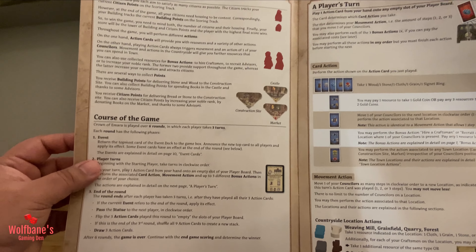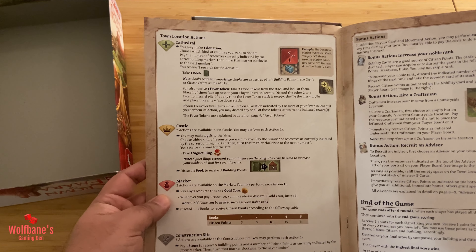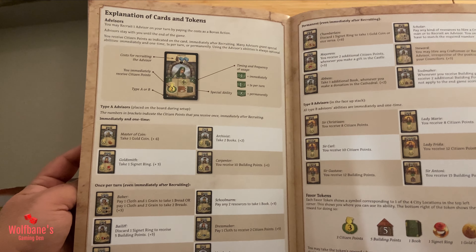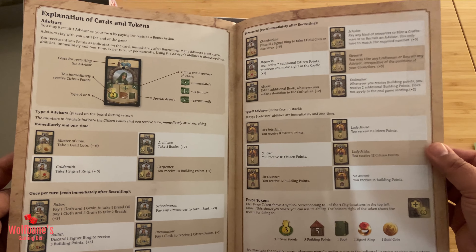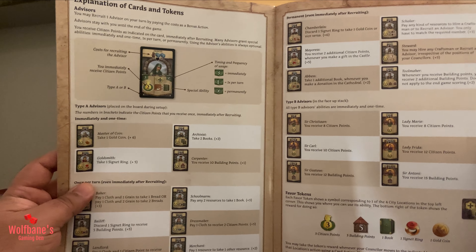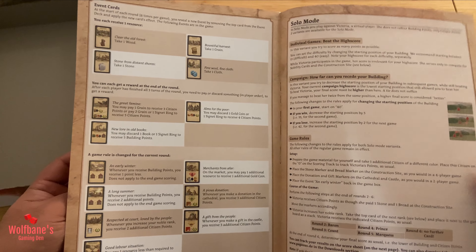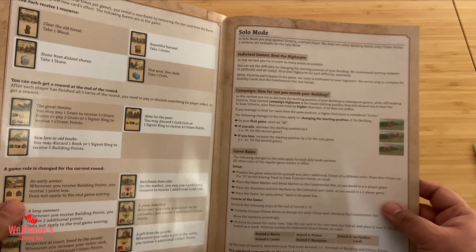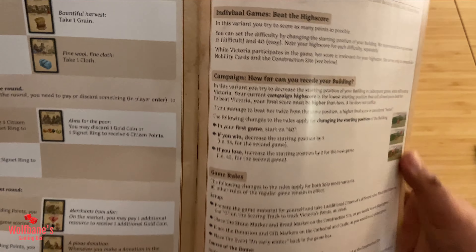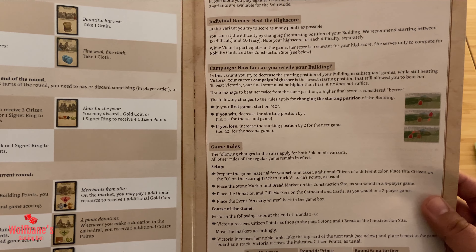Next up we have the overview, goals of the game, and what a turn structure could look like. So you have card actions, movement actions, location actions, bonus actions, and then end of the game. Then it moves on to explanation of the cards and the tokens, which is always a good thing — hopefully the symbology is easy enough. We did say this was playable by one player, so there's a solo mode in here as well, and it looks like there's a bit of a campaign structure that's recommended. Not a traditional campaign, but just something you can play through succeeding games.